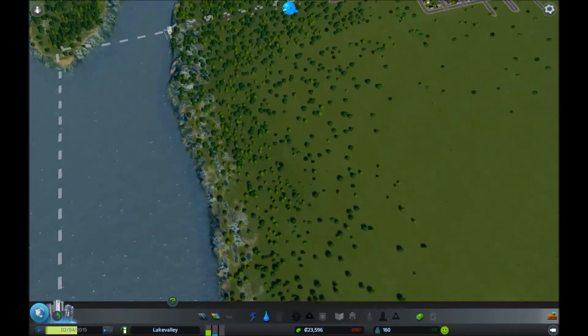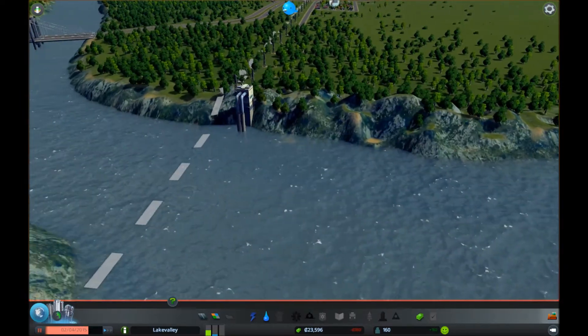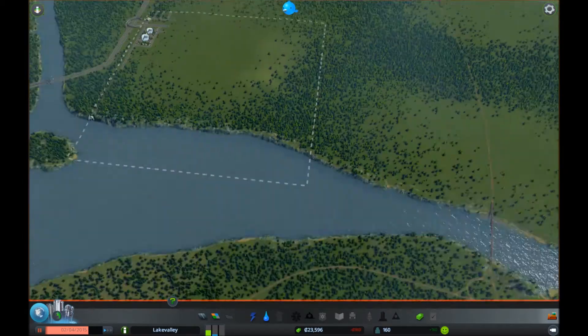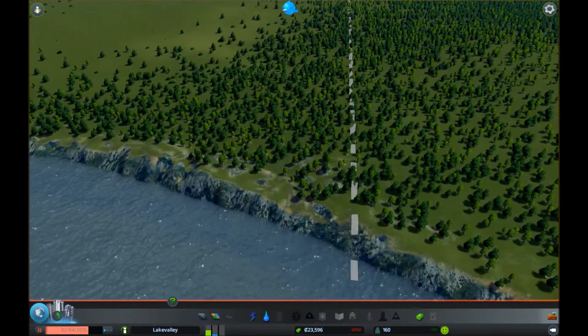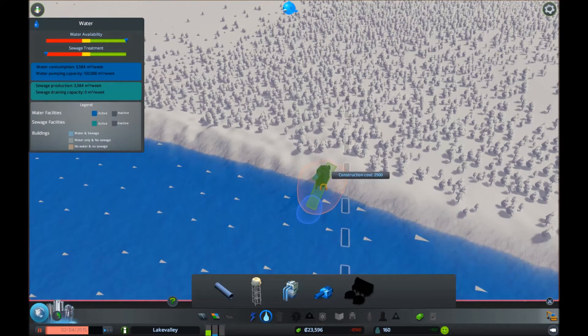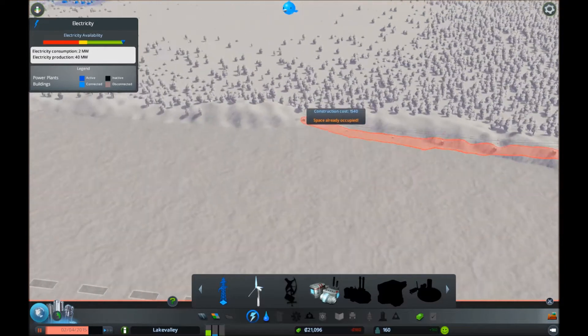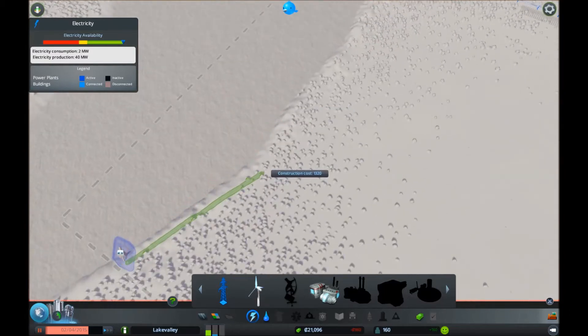We're going to need sewage now — they're complaining about that. We have our water pump here, but we're going to need our sewage downstream because that's going to pollute the river down this way. Later on in the game I believe we do get access to water treatment type stuff, and that'll help us clean up our pollution. We need to deal with these tool tips — I'll have to figure out how to turn them off because they are quite persistent sometimes.